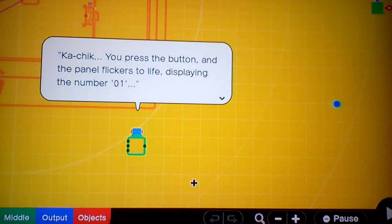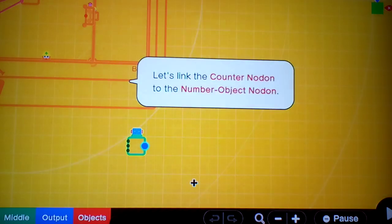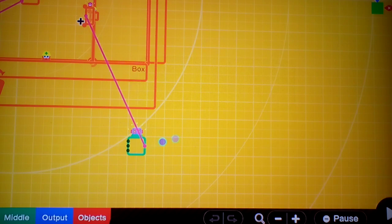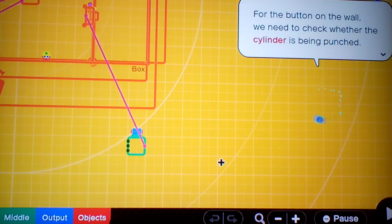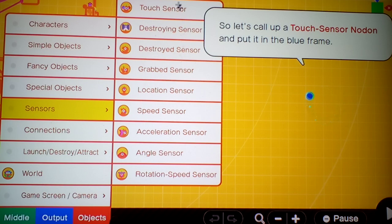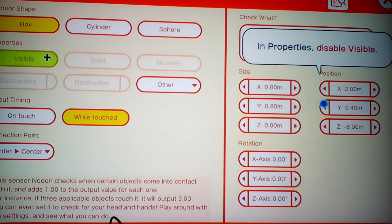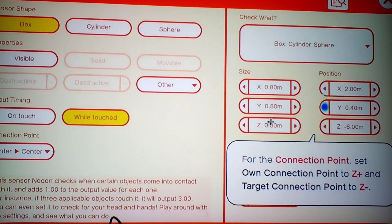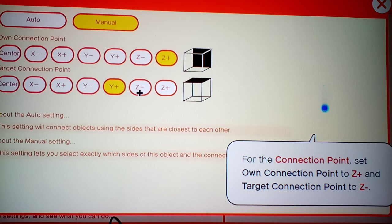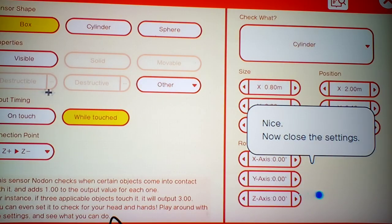You press the button and the panel flickers to life, displaying the number one. For the button on the wall, we need to check whether the cylinder is being punched in front of the player — we need a touch sensor. Put that there and open up the settings. Properties — enable a visible connection point. Set the plot to cylinder only. Close settings.